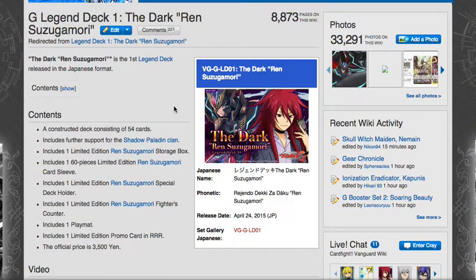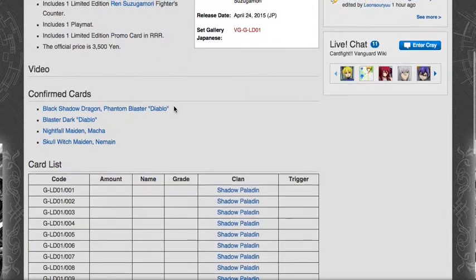Hey guys, this is that's away from Shake coming at ya. Today we got some really good news for all your Shadow Paladin clan lovers — rejoice! Cardfight Vanguard G Legend Deck 1: The Dark Ran. Suzuka Mori — yes, Blaster Dark is back, and now he's Blaster Dark Diablo.